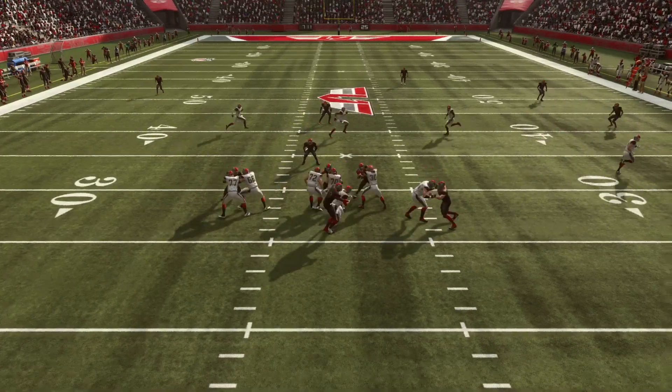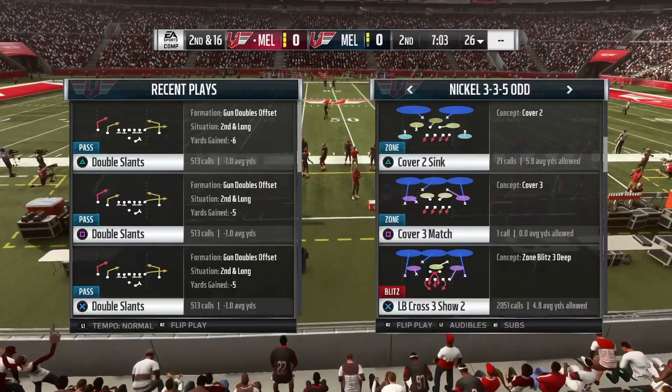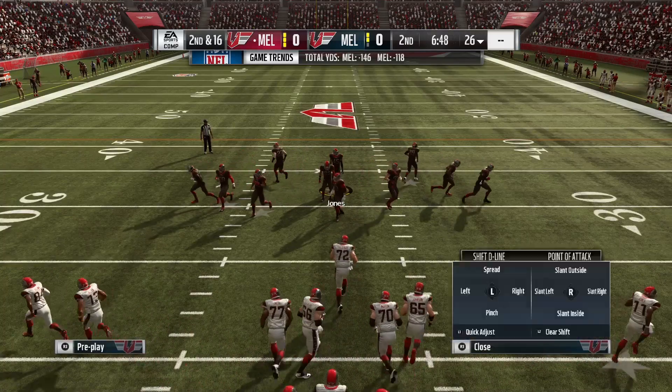Because the running back on the right is going to jump up and try to pick up the looper. When they don't block the running back, you can get both the looper and edge pressure. Most of the time when they do block the running back, the looper will come straight through.